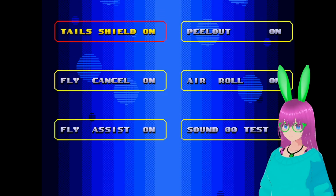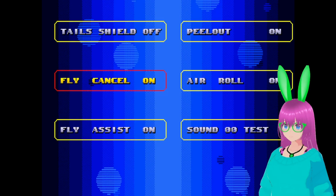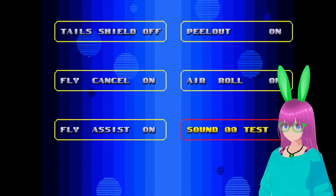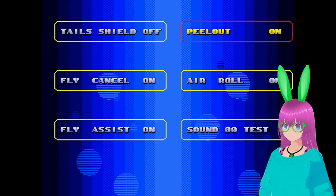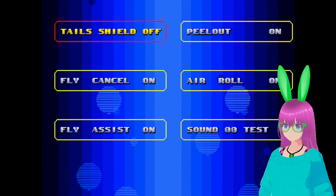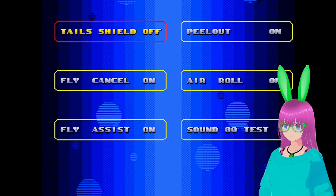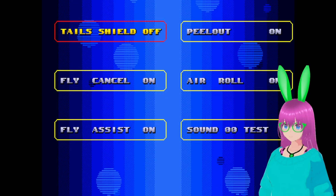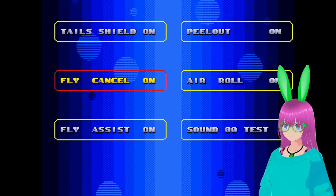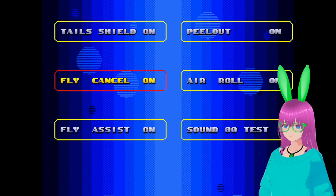We got tail shield on, peel out. Ooh, fly cancel, that's really good. It's hard to explain, but I can't go from tail shield to peel out. I have to use up and down, because left and right turns the shield on and off. Maybe change that? Yeah, this is fine.